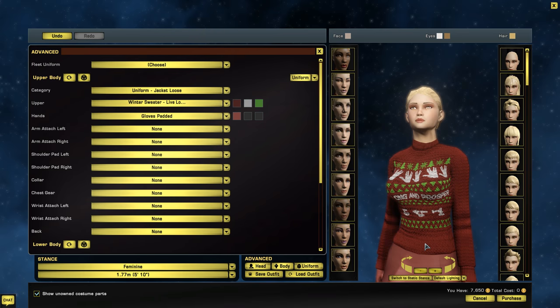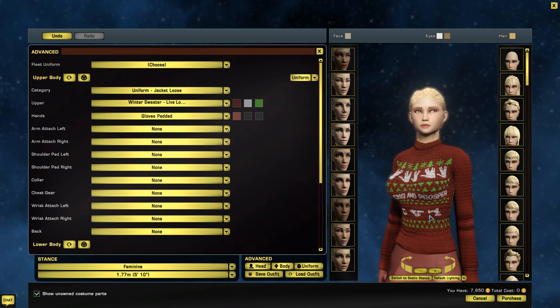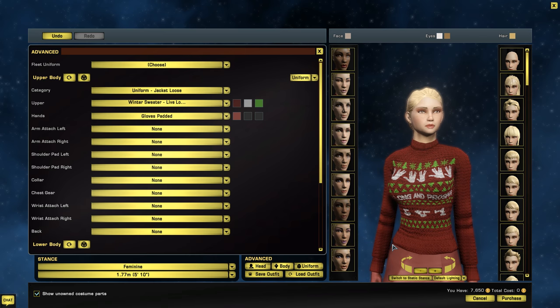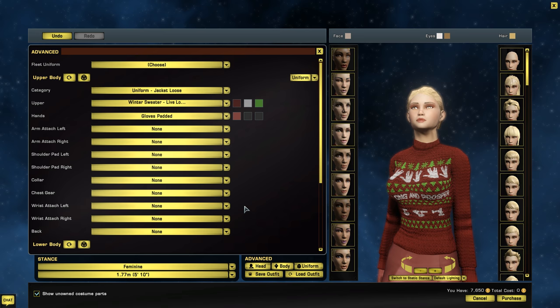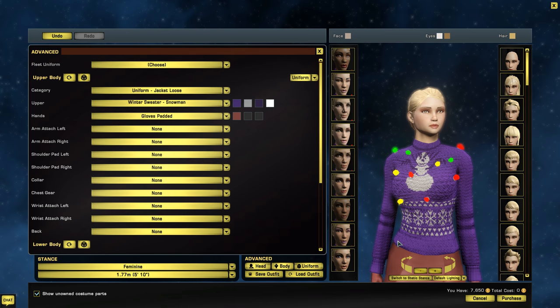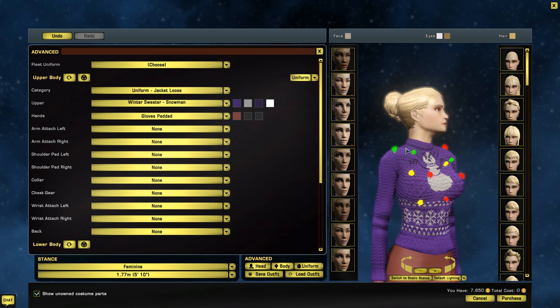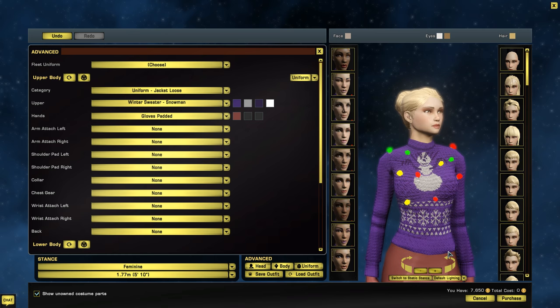The Live Long and Prosper sweater has the Vulcan hand signal, and it looks like it has a Constitution class and a D7 and maybe a T'alas on it — not the most detailed, but pretty cool. It says 'Live Long and Prosper' right on there. The Snowman sweater has an evil-looking snowman but also has Christmas lights embroidered into the sweater that actually kind of glow — pretty cool. It's mostly a purple color with snow.